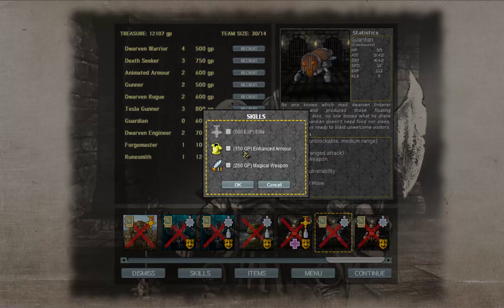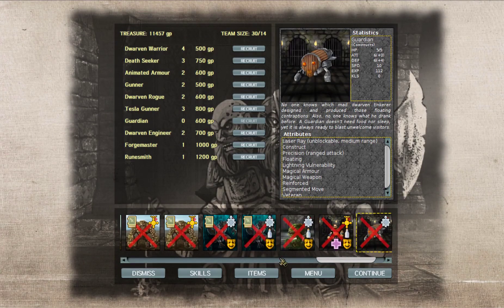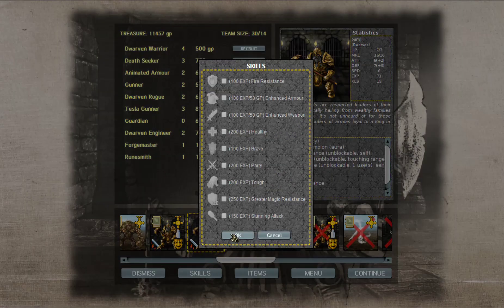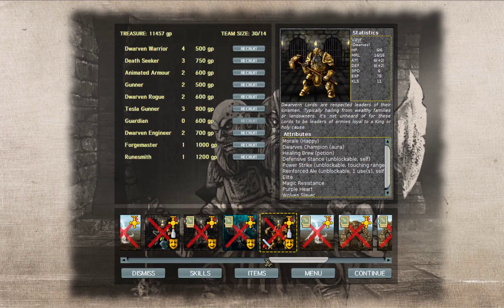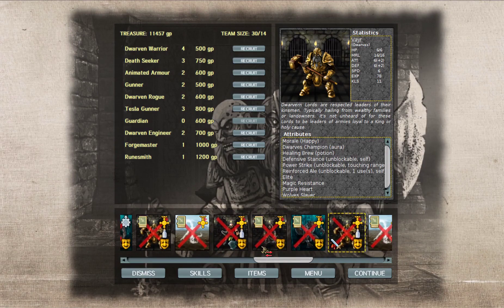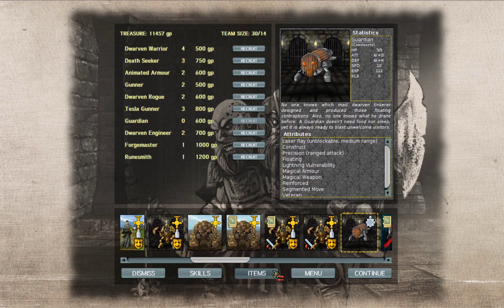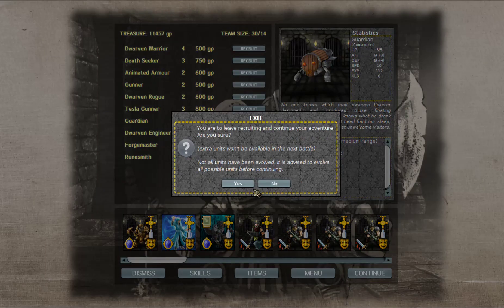Make sure he has everything he needs. We can switch that for the werewolf now. I'm pretty sure there was a dwarf that needed to get some more battle experience. Someone needed a noble trait. Yeah, it's him. So we'll switch him over. The Engineer should be able to heal him. Let's proceed to the battle.